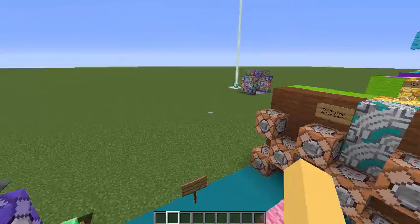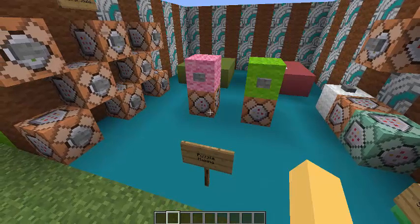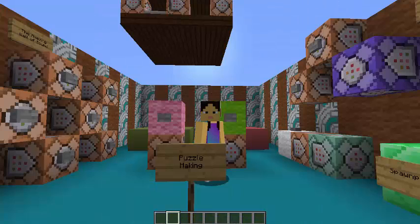That's basically the basics of puzzle design. Keep in mind the type of puzzle you're trying to do, the theming of the puzzle, how difficult the puzzle is going to be, and try to use the execute command because it does some pretty cool stuff. If you have any questions about anything I explained, or want to see specifically how I programmed one of my puzzles, let me know which puzzle in the comments below.